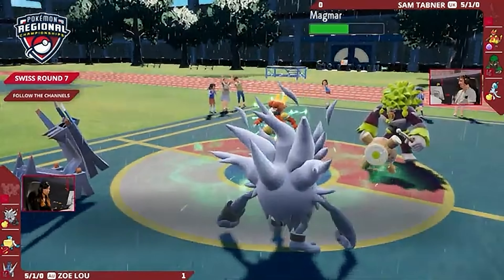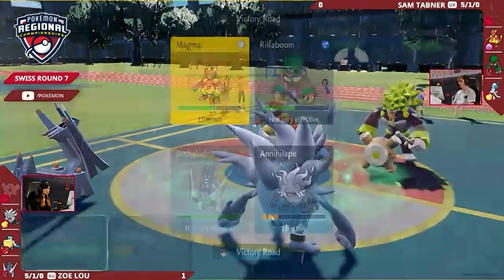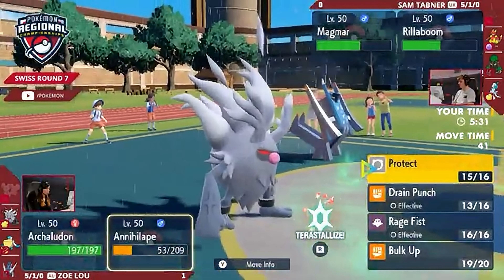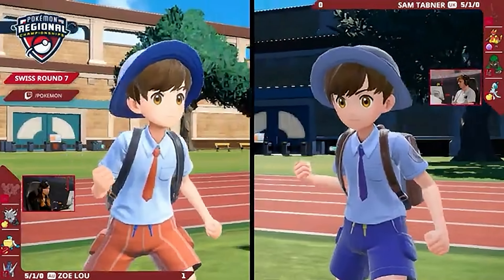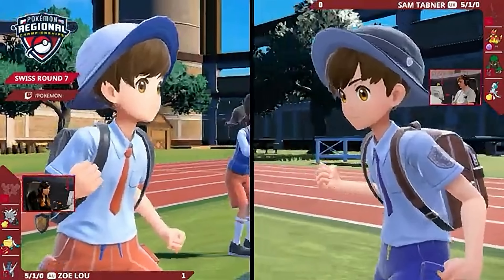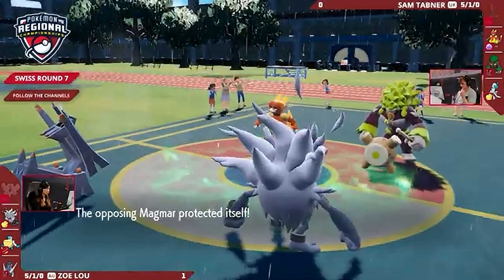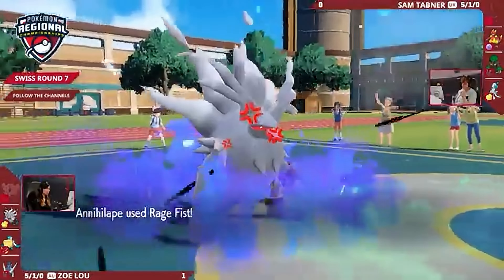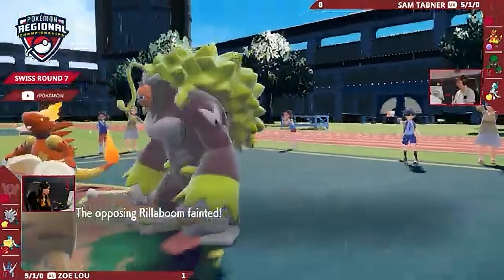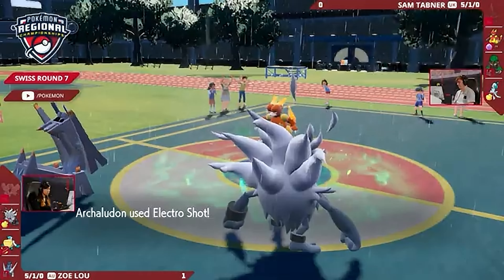Magmar wouldn't be able to take another one of those after the second boost. Now we're in a scenario where Magmar can Follow Me all it likes — it can't take either an Electro Shot or a Rage Fist at this point. And Annihilape might actually be out of range of a Grassy Glide now. Zoe still has the Tera option to get away from those Grassy Glides. Versus these two Pokémon, it's a very obvious play — let's see if Sam falls for it. No Follow Me from Magmar — just the Protect. Annihilape back on 1 HP for Zoe. Absolutely massive. Sam's got to be feeling so disappointed. And the Rage Fist — enough just to pick up the knockout onto that Rillaboom.